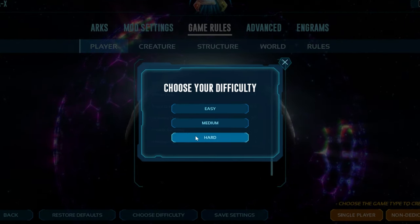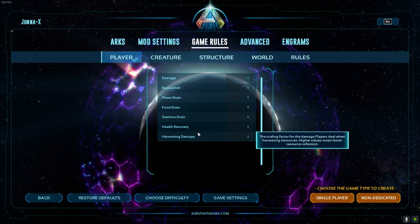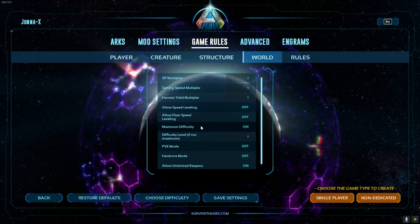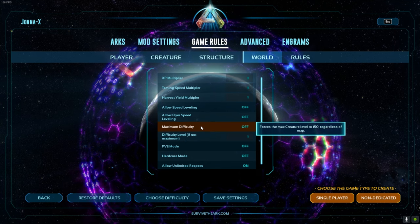We want to pick Hard difficulty. Now on the top you want to select the World tab. Over here you want to scroll all the way down until you see Maximum Difficulty. You want to have this enabled.